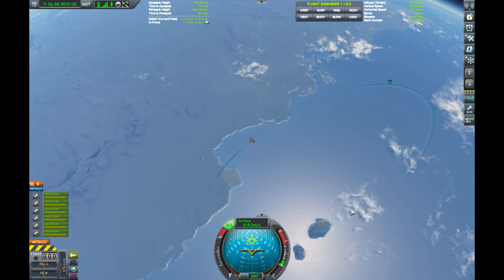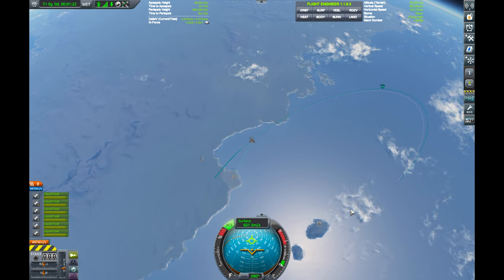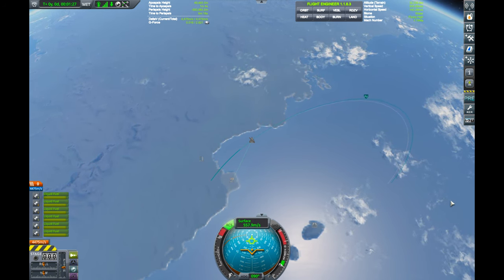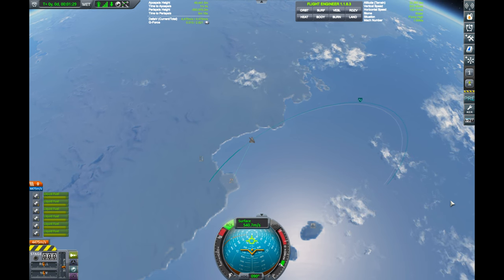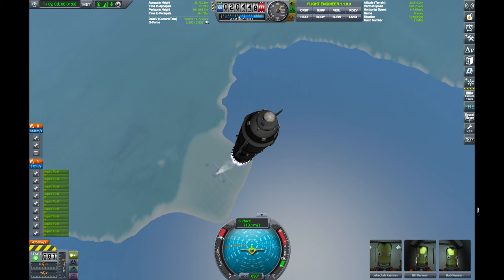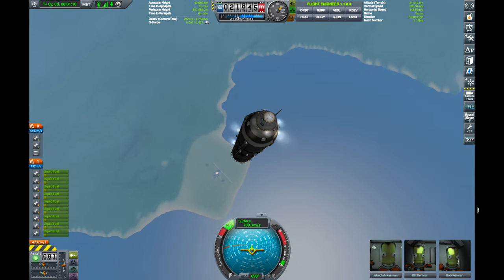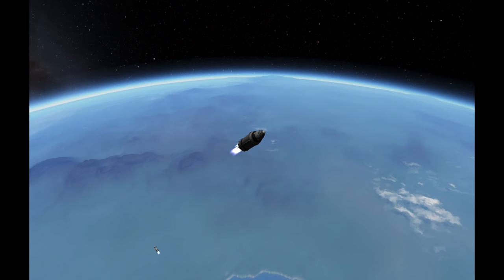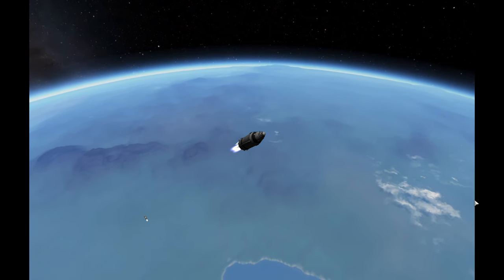The first stage simply aims to lift the second stage to a high altitude, where it can perform an ascent burn to climb and accelerate to orbital speed. Here, we use 50 kilometers as the target apoapsis. After main engine cutoff, or MECO, it looks at first as if we don't have enough fuel to perform the landing sequence.